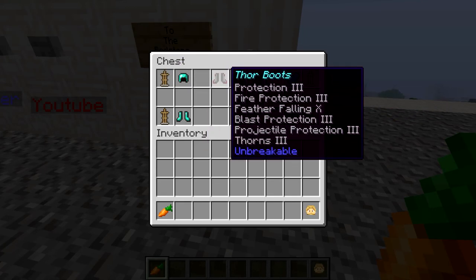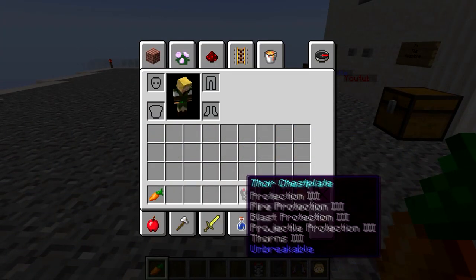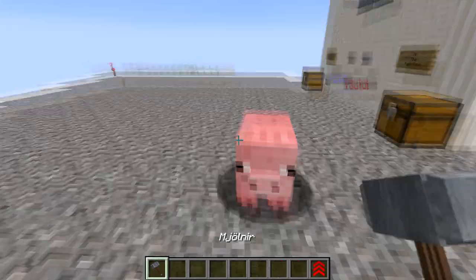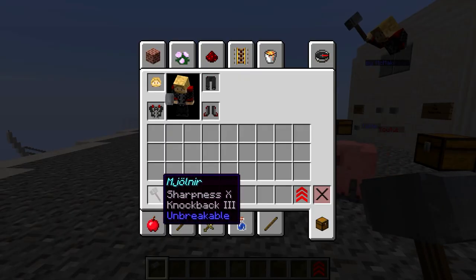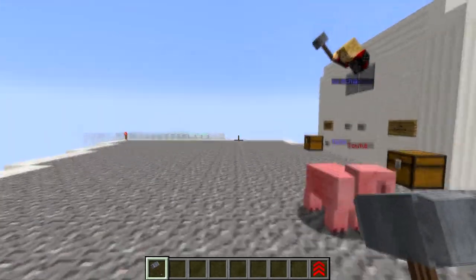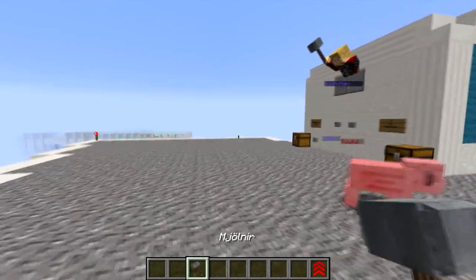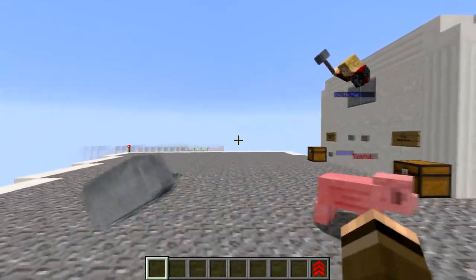But there's already some Thor armor here, so we're just going to take that. It would be rude not to use it, wouldn't it, Piglet? So we're just going to put that on now and we will become Thor. And we have Thor's hammer, the unnameable hammer. We can use Thor's abilities by just going to a different place in the item slot and just chucking out the hammer.